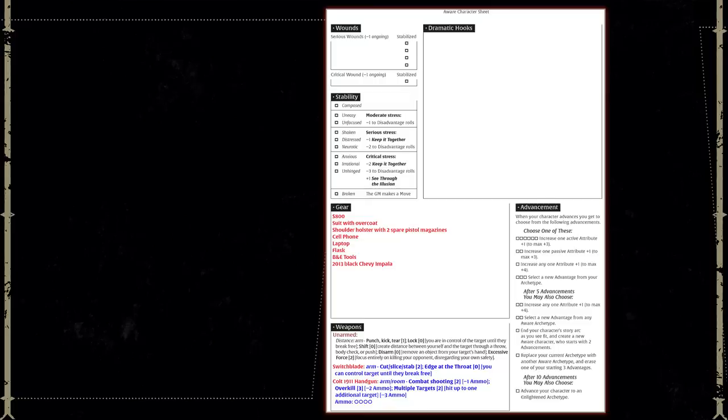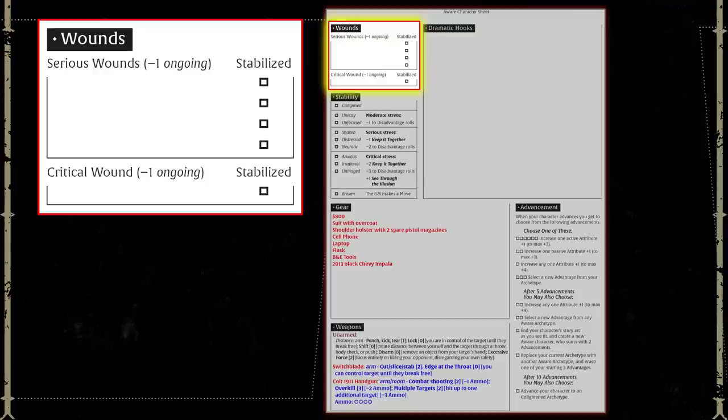The player notes on their sheet what the wound is. Having an unstabilized Serious Wound incurs a minus one on all rolls, and a character can have up to four Serious Wounds at a time. Each needs to be stabilized separately, but you only receive the minus one penalty once — so three untreated wounds is still just minus one to all rolls. Any Serious Wounds after the fourth are immediately upgraded to a Critical Wound, which is a whole lot worse.